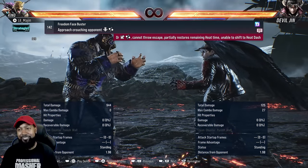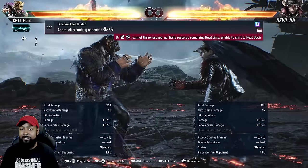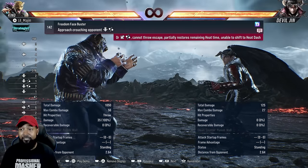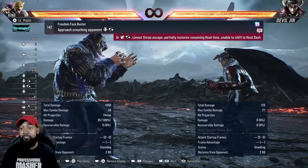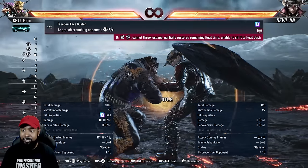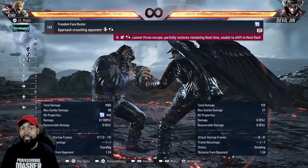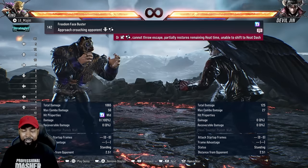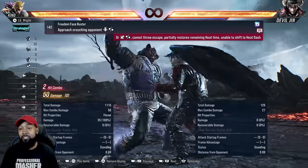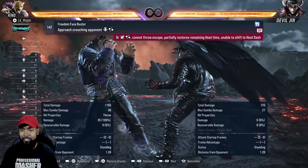We also have the Freedom Face Buster — the pedigree. It's guaranteed from Jaguar step two and also guaranteed from four, four plus two — two ways to get a guarantee. It's really good because it's a heat engager. Again, if you have some recoverable health you can restore some of it once you activate heat. You can also catch people randomly ducking — like if they try to do AOP or Zephina mantis stance, this is a good answer. Activate heat, go crazy, have access to all those cool heat perks.